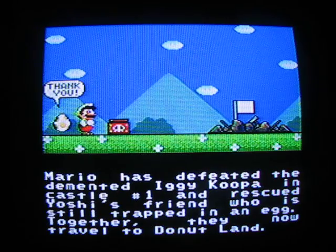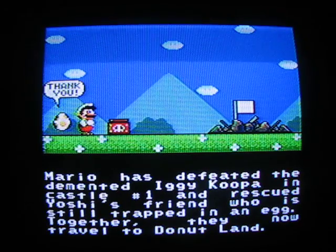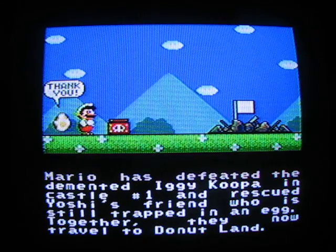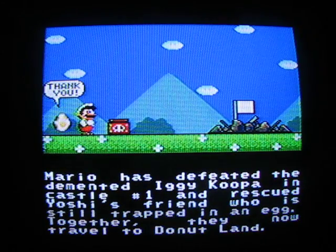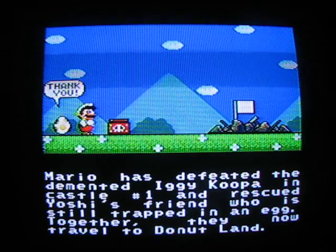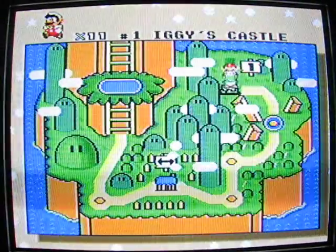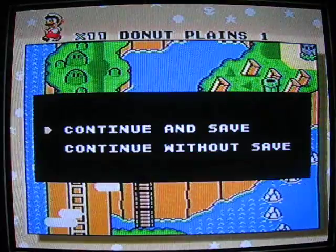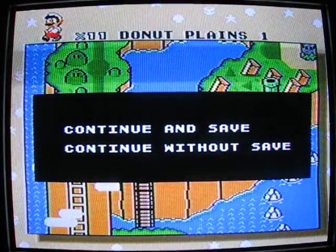Mario has rescued Yoshi's friend who is still trapped in an egg. Together they now travel to Donut Land. Wait a second - trapped in an egg? All-time paradox! I thought Yoshis were born from eggs. Yeah, they actually say they're trapped in eggs in this one, but they're seemingly born in eggs in later games. I don't know how that works.